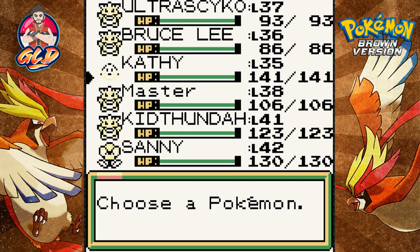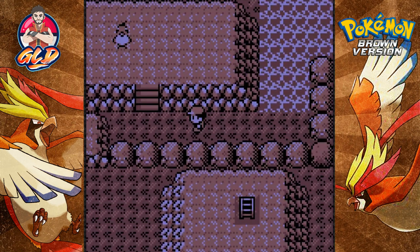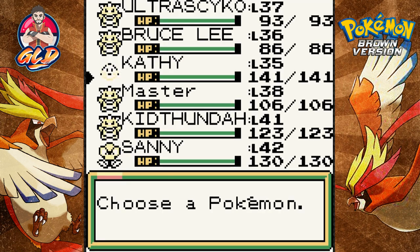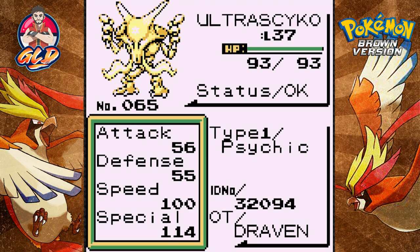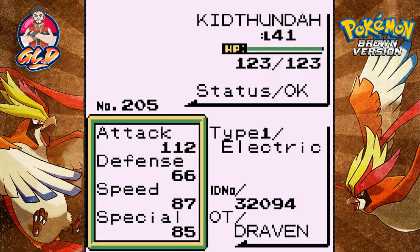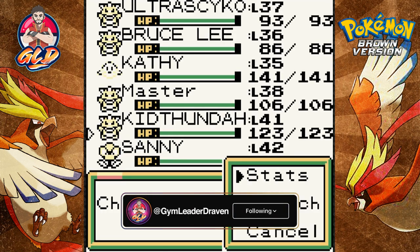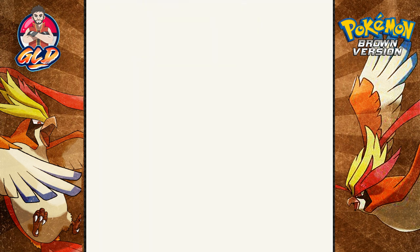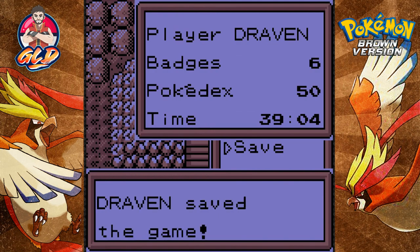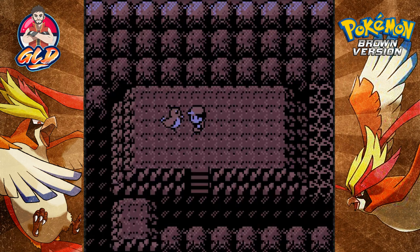Curiouser and curiouser. So here we have a legendary bird — do not know which one it is, I've never checked it out. Let me get reacquainted with my Pokemon's moves. Kid Thunder — that's right, the evolved form of Kid Thunder. Let's go with Kid Thunder and save the game just in case. Let's go ahead and capture ourselves a legendary Pokemon — and that sounds like Articuno right there.